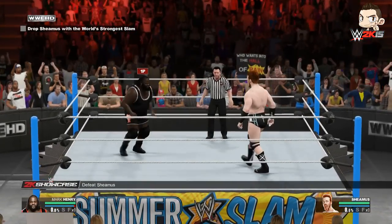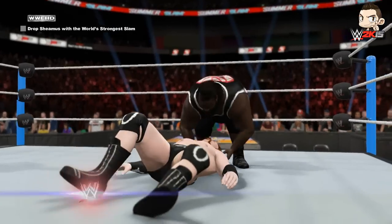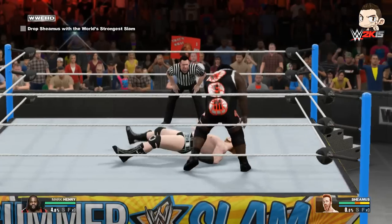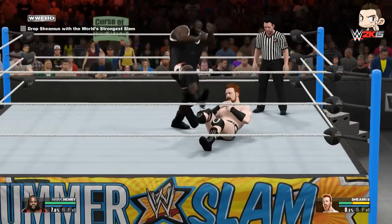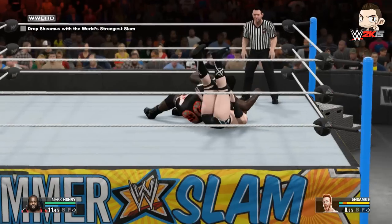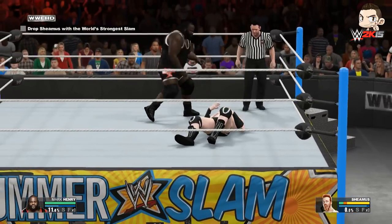The objective is to drop Sheamus with the World's Strongest Slam — don't mind if I do. Mark Henry hitting shots to the side of the head, finally landing that headbutt. Sheamus, you don't stand a chance right now. We're talking about Mr. Hall of Fame, Mr. WrestleMania. He kicks out — that was a cool little move — but Mark Henry is completely unstoppable. Sheamus is getting destroyed right now.